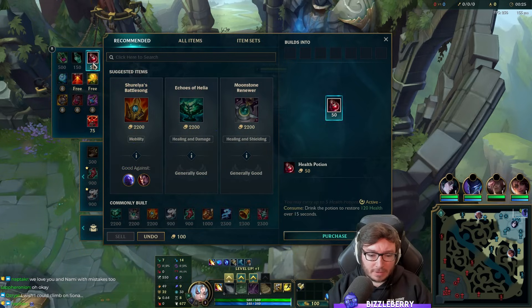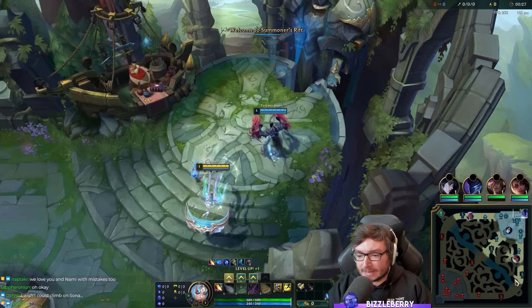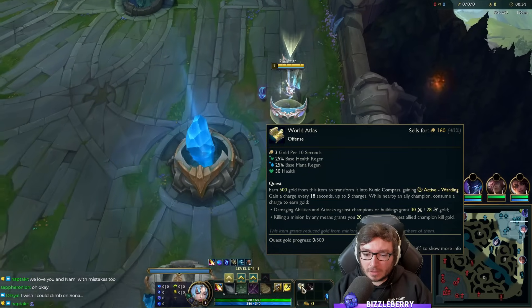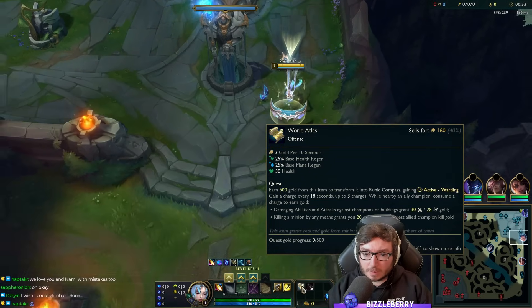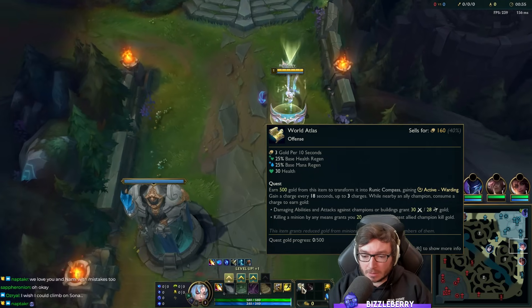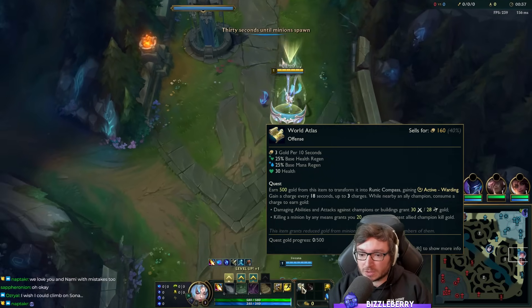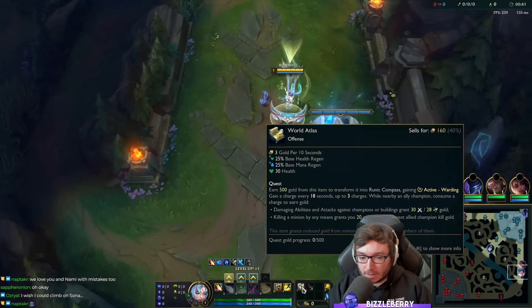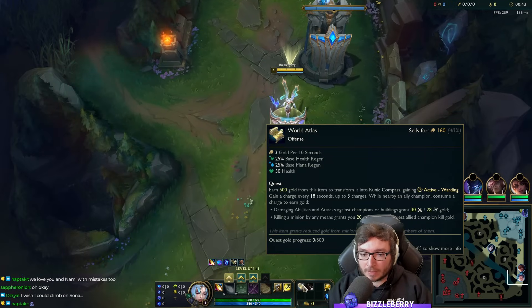It's basically a Relic Shield and a Spell Thief combined into one. You can choose whether you want to last hit minions — you'll get 20 gold but your AD Carry will get the full amount, so it's kind of like a nerfed version of Relic Shield. And then you've got the harassing thing from Spell Thief: if you poke the enemy you get gold.